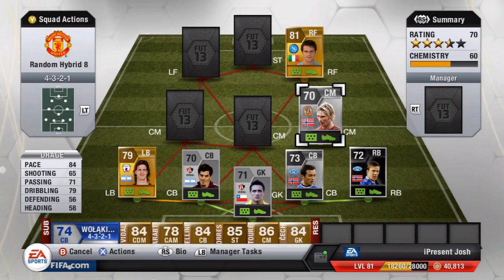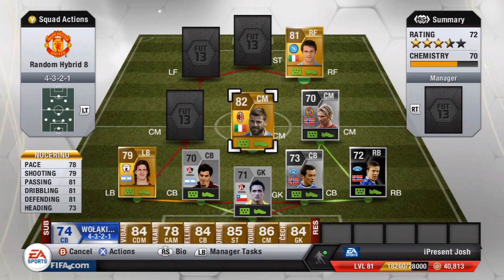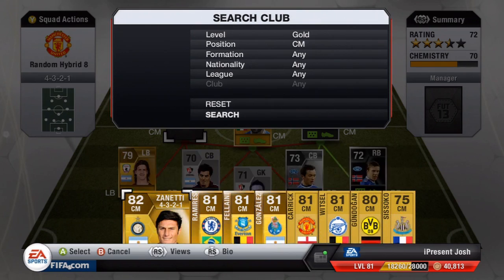Moving into the gold center mids — the first is Nocerino: 78 pace, 79 shooting, 81 passing, 81 dribbling, 81 defending, 73 heading. A lot of 81s — very solid stats for a center mid. Five foot nine tall, two star weak foot, 1,500 coins. An absolute solid center mid.